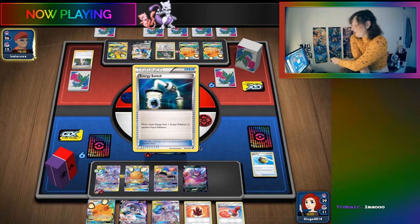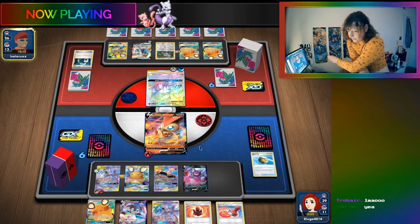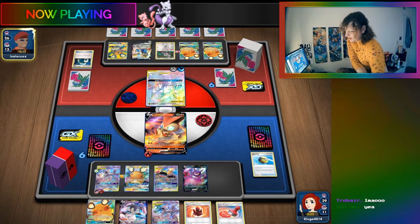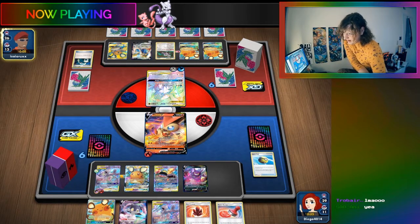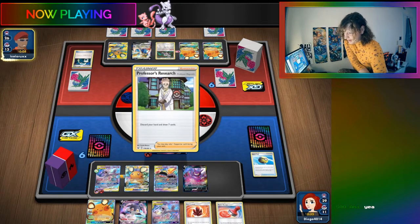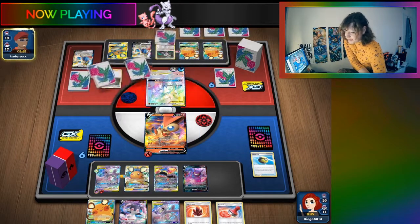The ADP player has Energy Switch. Even though they might lose this game, the streamer tells the chat not to go anywhere because they have something really, really special prepared - multiple really good PowerPoint presentations ready.